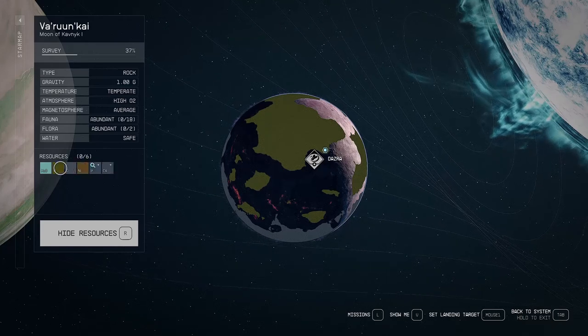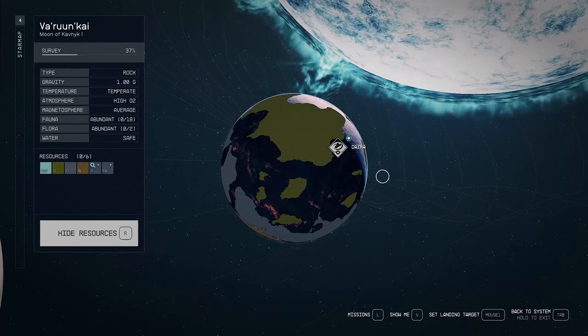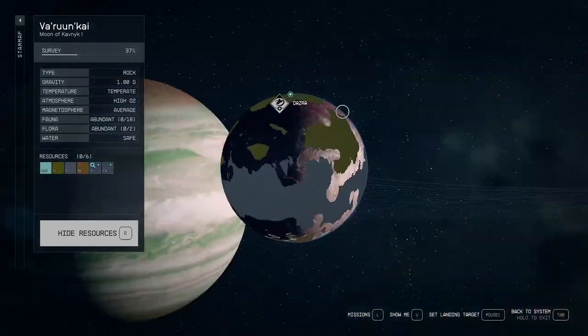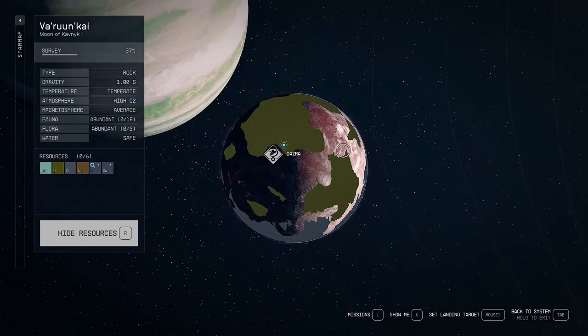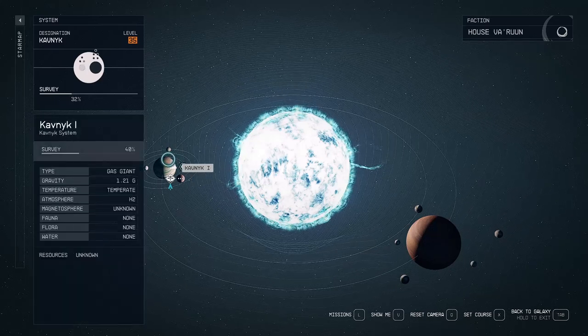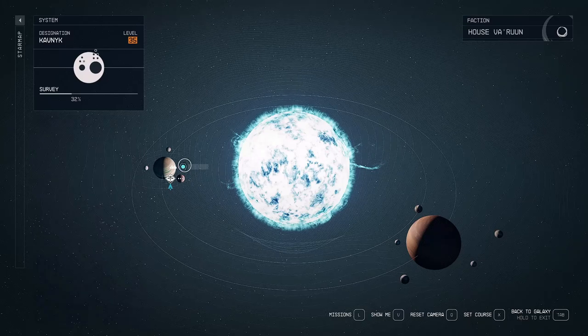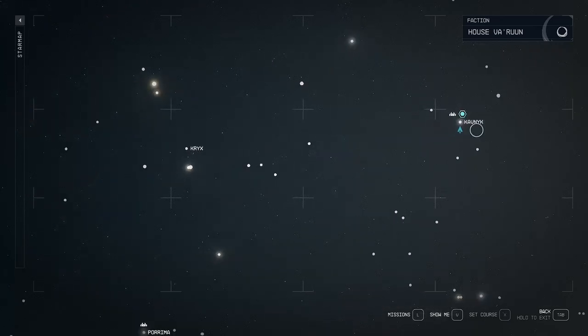Iridium, cobalt, nickel. Chlorine, water, and uranium. Wow, look at the sun as well — jeez. This is cool. I wonder whereabouts this solar system actually is. Reach the city of Dasra. Can we see where it is? That's where the Varun homeworld is — it's not even that far away. Good God.